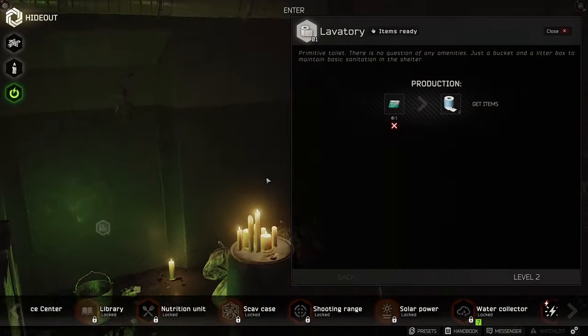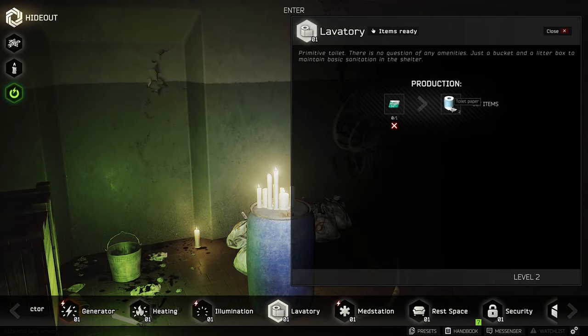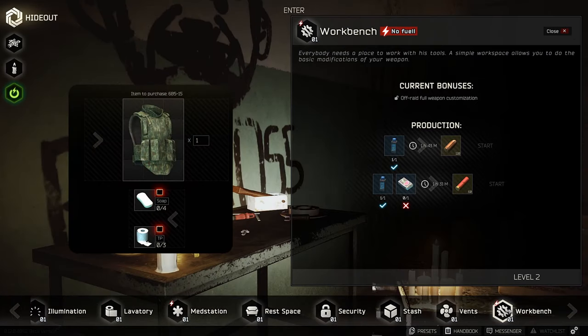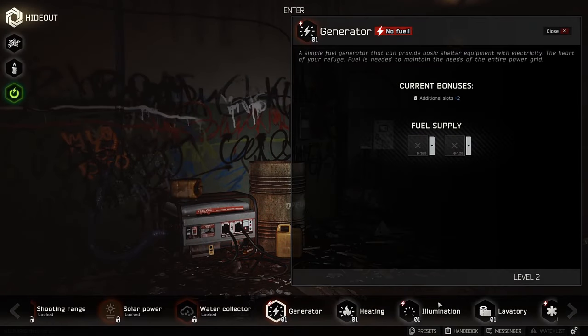The second thing hideout is all about is crafting. When you build an upgrade it opens up some recipes that you can use. The most useful one right off the bat seems to be the printer paper metamorphosis into toilet paper. One of the good barters early game is the SB515 armored chest rig that requires 3 rolls of them. Some crafts require running the generator, so grab those fuel cans when you can.